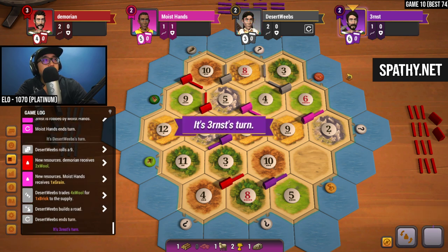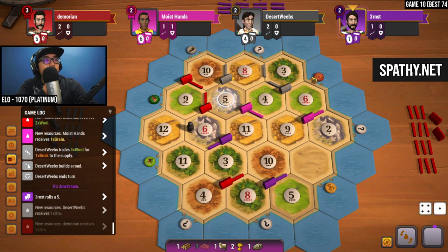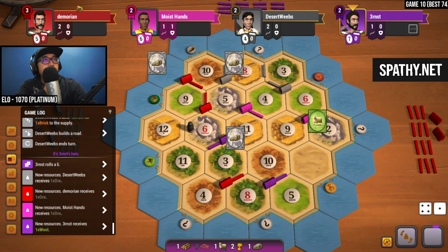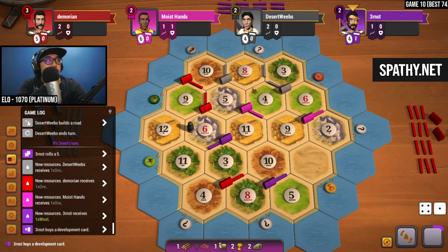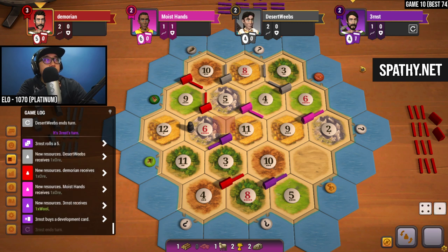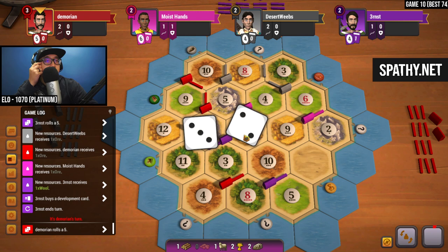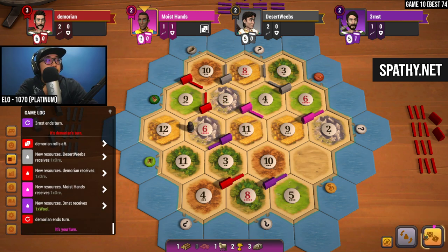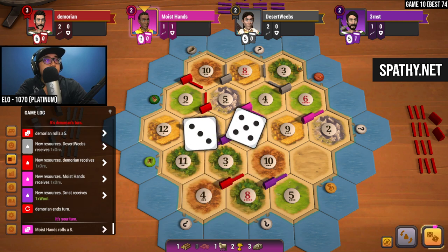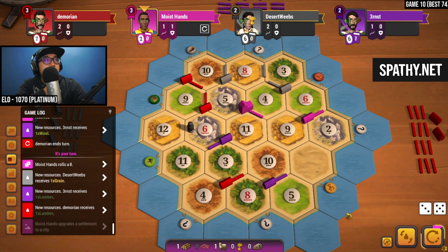You're going up there for a 3-for-1. A 5 — we get some ore for 5, so all we need next within the next two rolls is either a 5 or a deuce to get our first city on the board. Purple is starting to purchase dev cards. Purple, in terms of production, we would probably block your 11 — but we can't block your 11 because it'll be blocking this as well. Now we have enough for a city.